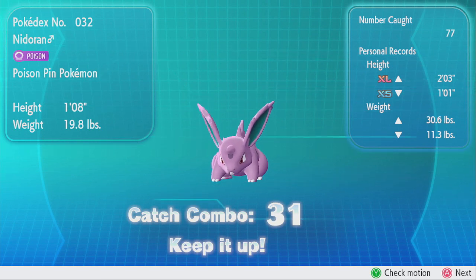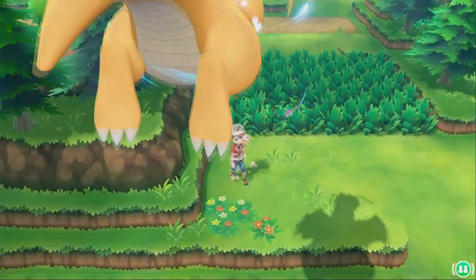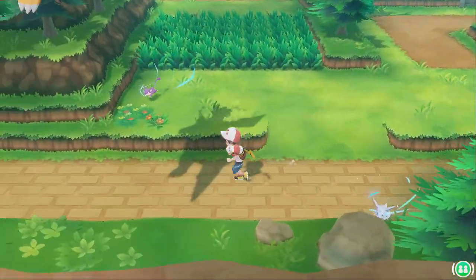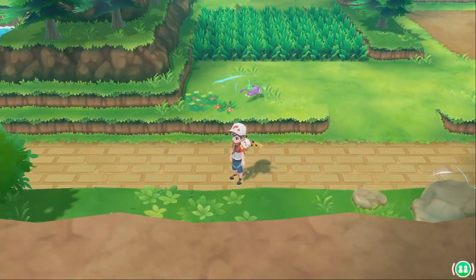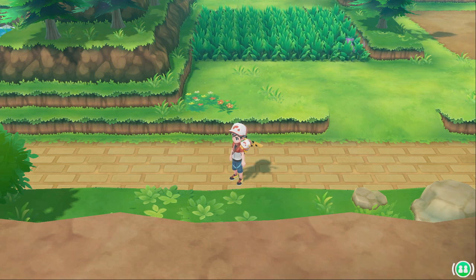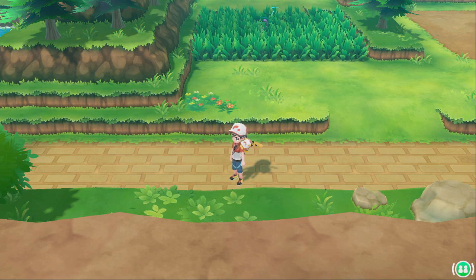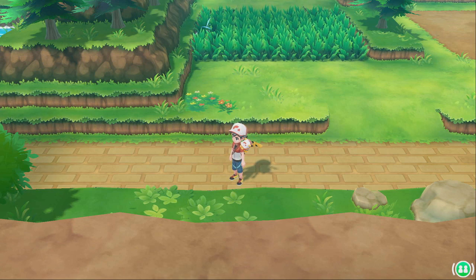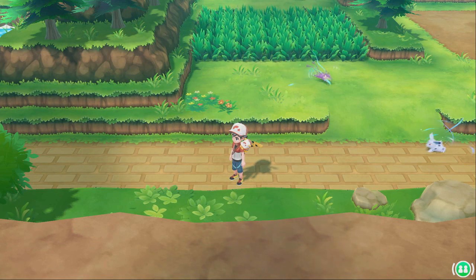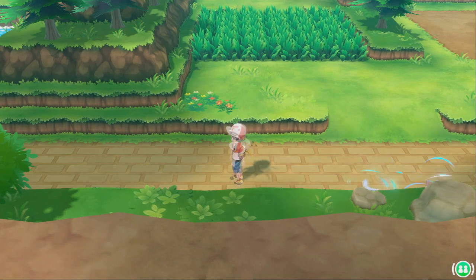I'm actually on a combo of 31 for Nidoran right now. A catch combo is when you pick a Pokemon you'd like to capture — in this case Nidoran — and you catch that same Pokemon over and over until you reach a catch combo of 31. This is very useful for hunting shinies because a combo of 31 gives you your max chances of finding a shiny in the wild.